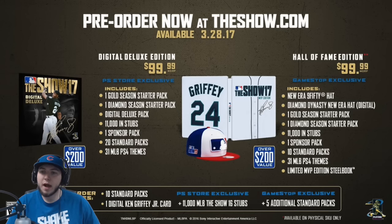The difference is I am getting the physical copy this time — normally I get the digital, but I'm getting the physical copy. Why? You get that steel book on the right hand side. It includes a Mariners-type jersey with Griffey on the back, which is pretty cool. The thing I'm most excited for is the hat — it looks like an MLB logo but if you look closely it's actually a Ken Griffey MLB logo; you can see the backwards cap. You also get the gold pack, the diamond pack, and 11,000 stubs and one sponsor pack.